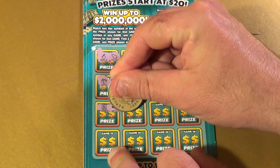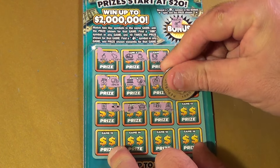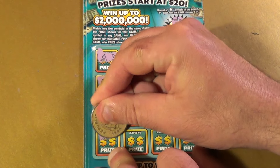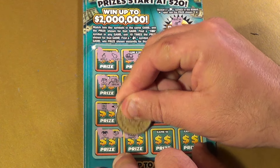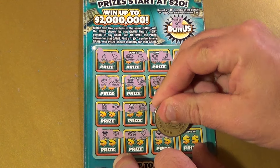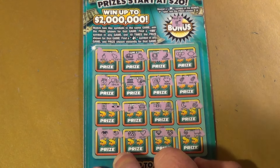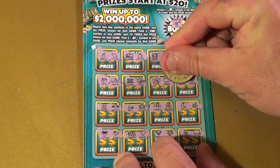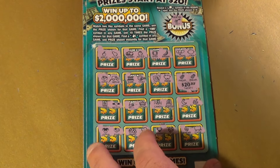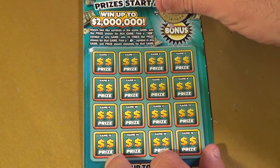Continuing the first ticket: cashier, watch, bell, crown, candy, register, moon, anchor, joker, ring, grapes, heart, diamond, gem, and finally avocado and cart. What do we get for our two pineapples? $20 — our minimum win on this ticket. And we are on to our second one.